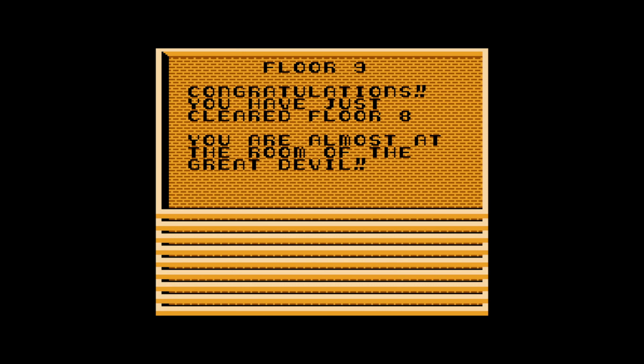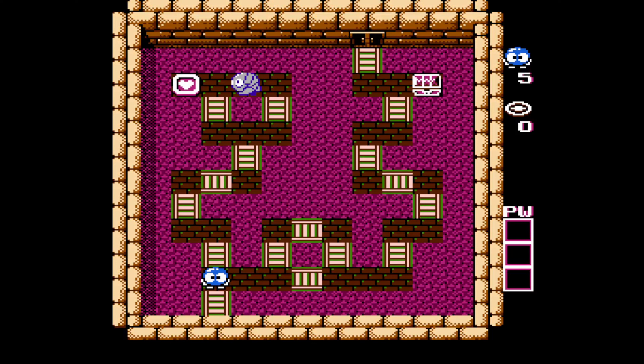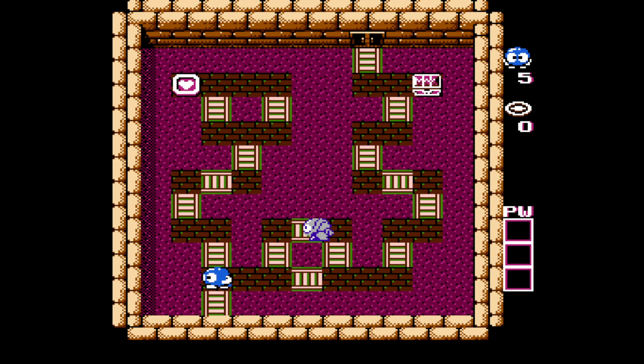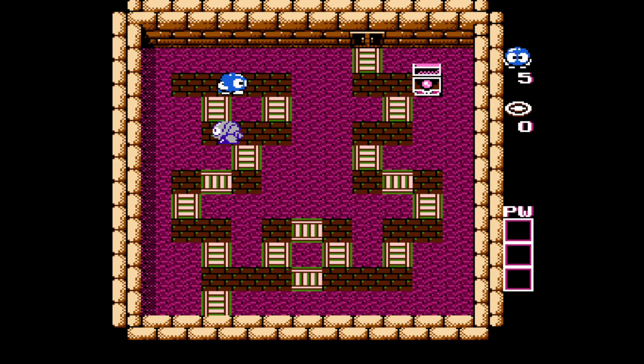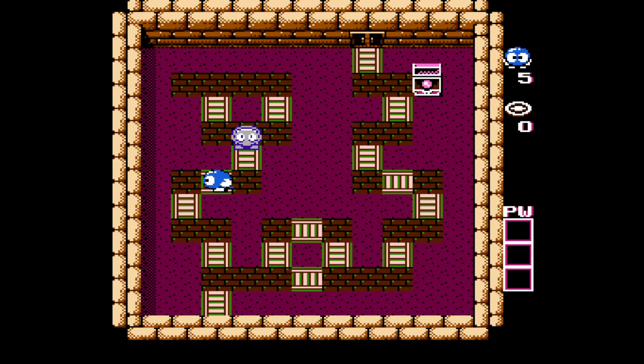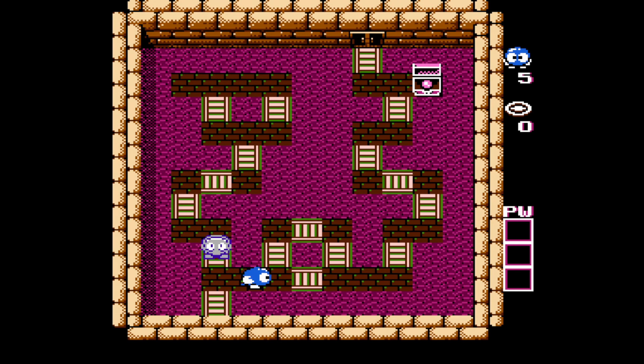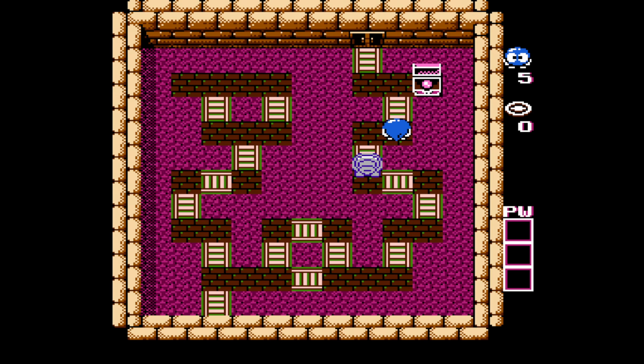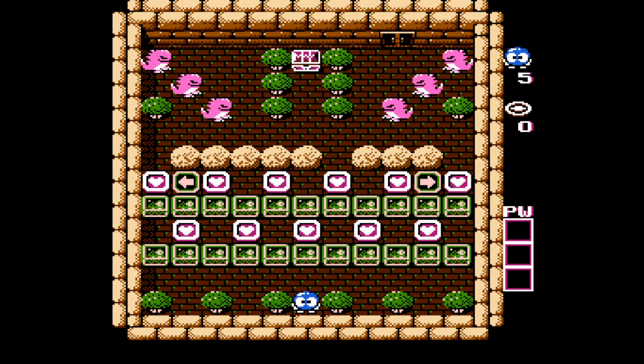The penultimate floor now — we're almost at the room of the Great Devil. I do appreciate that they switched that up. This one's really hard. At the start, stand right here — as soon as he goes to the right, make your move. Grab this and go all the way to the right, and down and around. It's basically Clinger Winger from Battletoads at this point. This is where I usually lose a life if I'm going to lose a life. That's the most action you'll see in this game, for the most part.